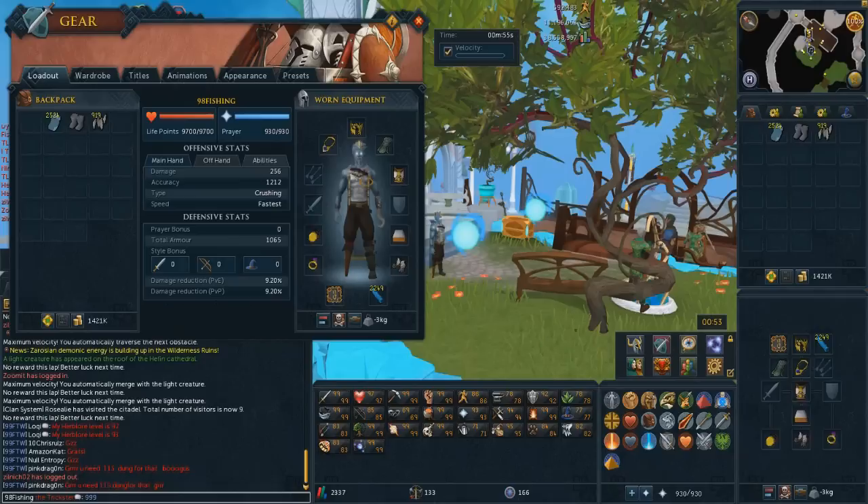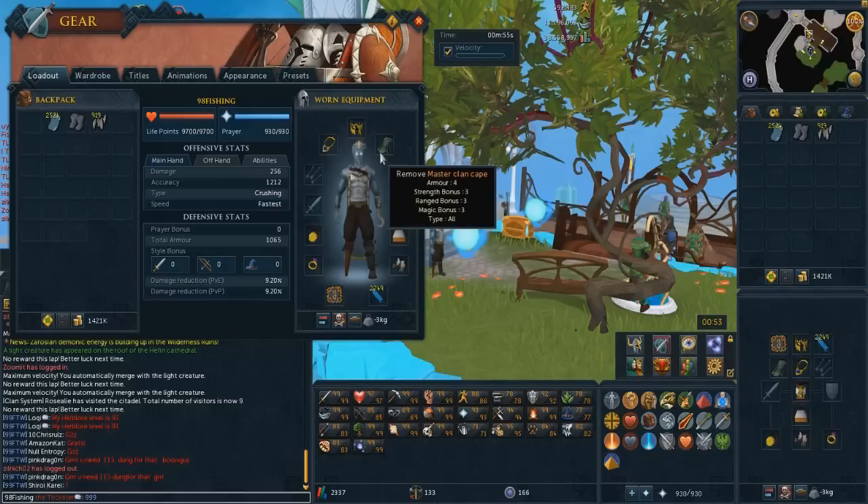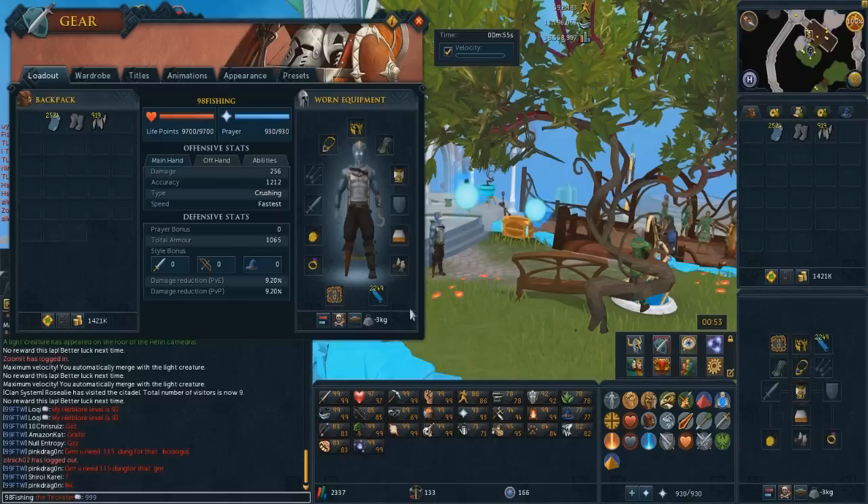Besides that, I also have a master clan cape so I can teleport to different areas if I need to. During the Voice of Seren I can teleport to the Prifddinas agility course and do my balancing pillars each day.